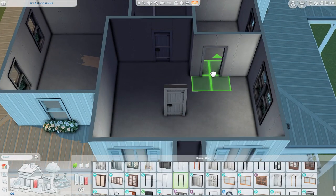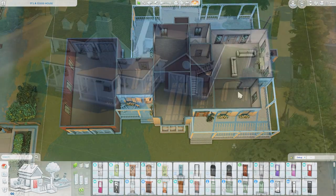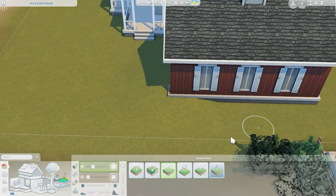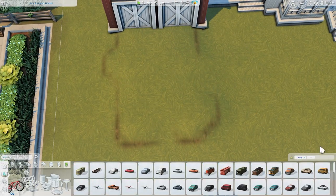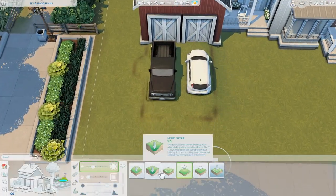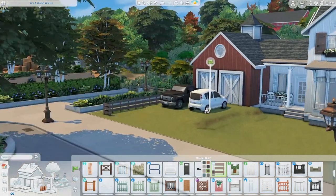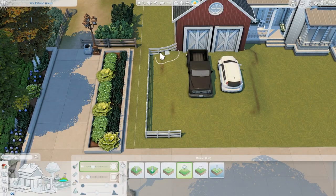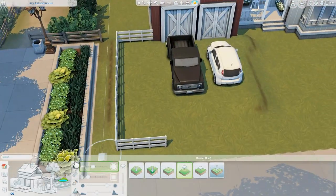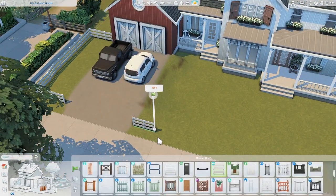Something I really wanted to include was an open staircase, so while working out the floor plan as I built the exterior I made sure to leave room for it — it turned out really nicely. I also wanted a couple of cars in the driveway, and I used terrain manipulation to raise up the driveway so the barn doors are flush with the ground and not hovering or looking weird.